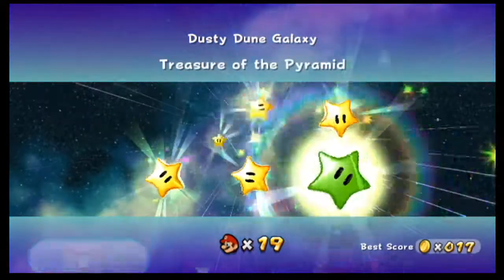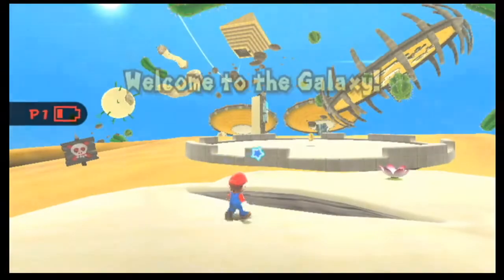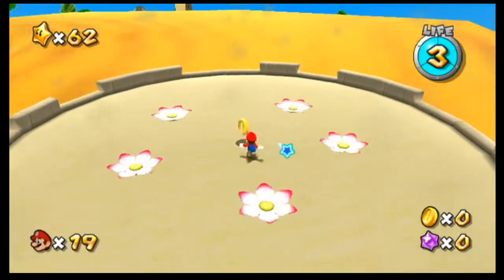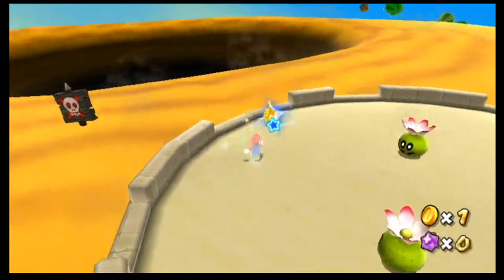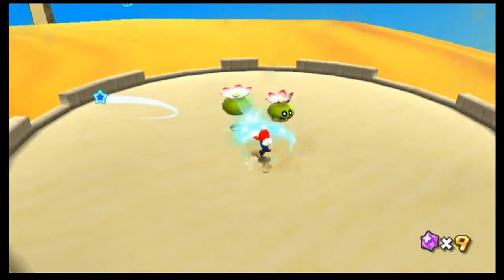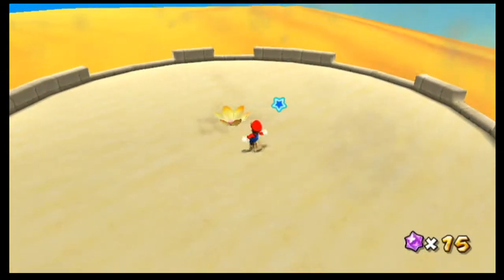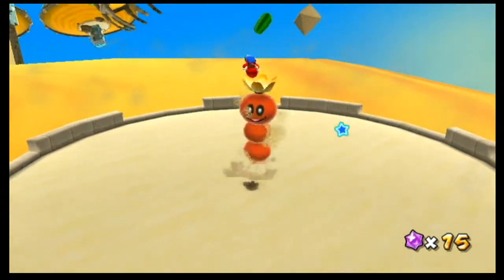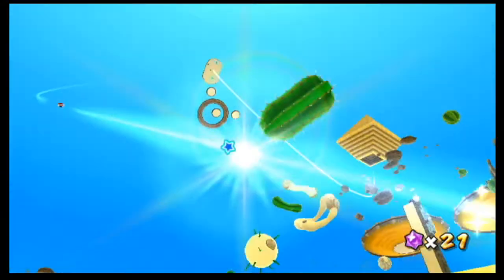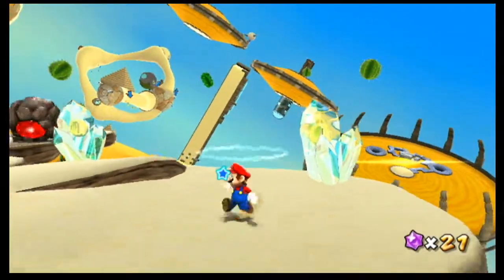Okay, time to go to the last green star, which is Treasure of the Pyramids. There's actually a Hungry Luma secret mission - you feed 20 star bits in order to go there. If you've already done the secret mission of a Hungry Luma, you don't have to feed star bits because the large star already appears.